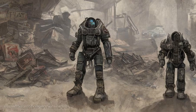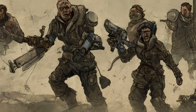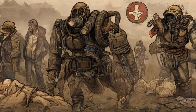Chem Resistant (requires 4 Endurance) reduces addiction chance for chems by rank × 50% additively, with rank 2 providing immunity to addiction. Outside of survival mode, refreshing beverages require no perk to make and are also effective at removing addictions. There is an anti-synergy with junky weapons.